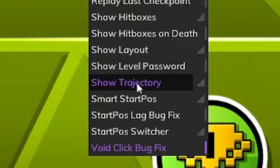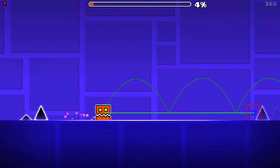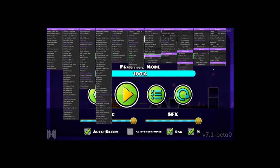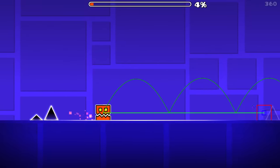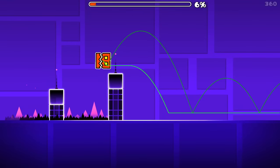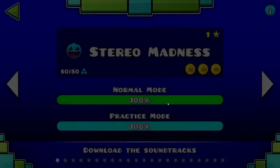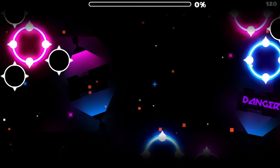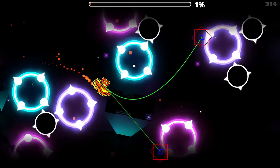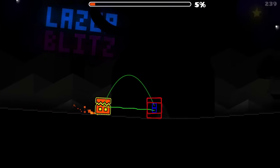Show Trajectory is another big feature of this mod. When I play Stereo Madness I can see my exact pathing through the level — on performance mode it works better. According to Absolute's video, this lags on bigger levels. Using the Laser Blitz level as an example, it's dropping a few frames, but I can see my exact line through the level, which is so cool.